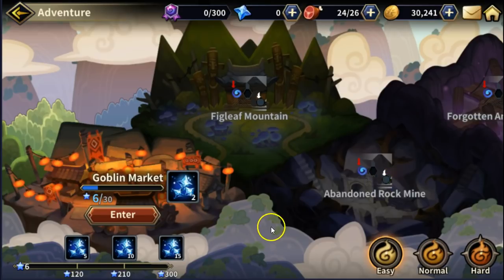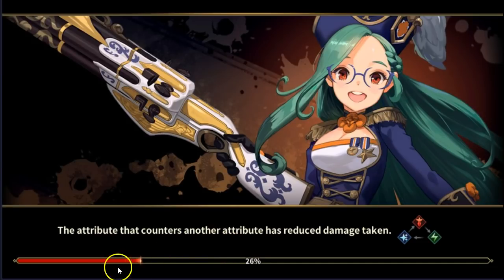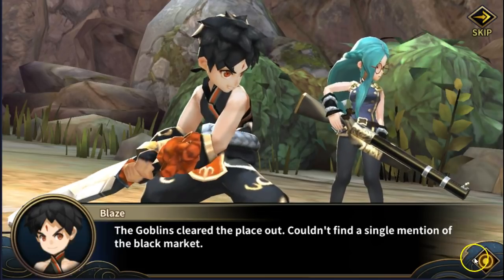There's a rock-paper-scissors kind of element here as well. So you've got melee, medium range, and long range — you need to match your team composition to the enemy type.